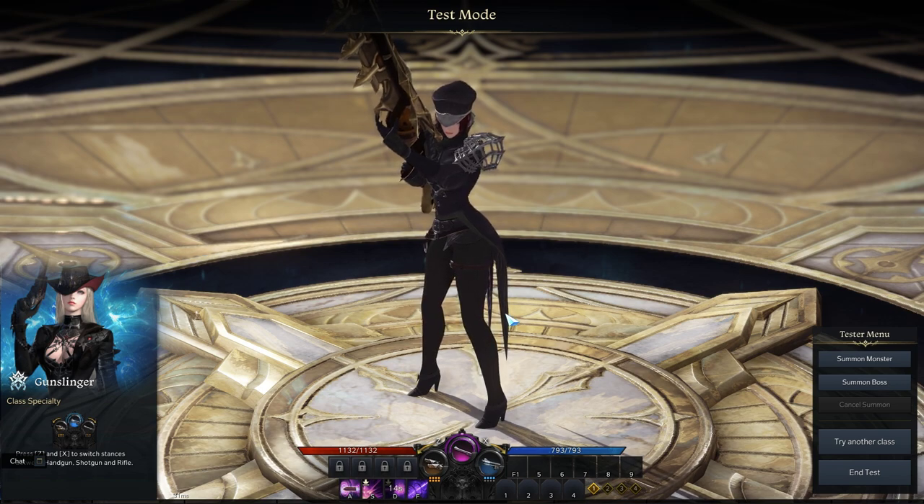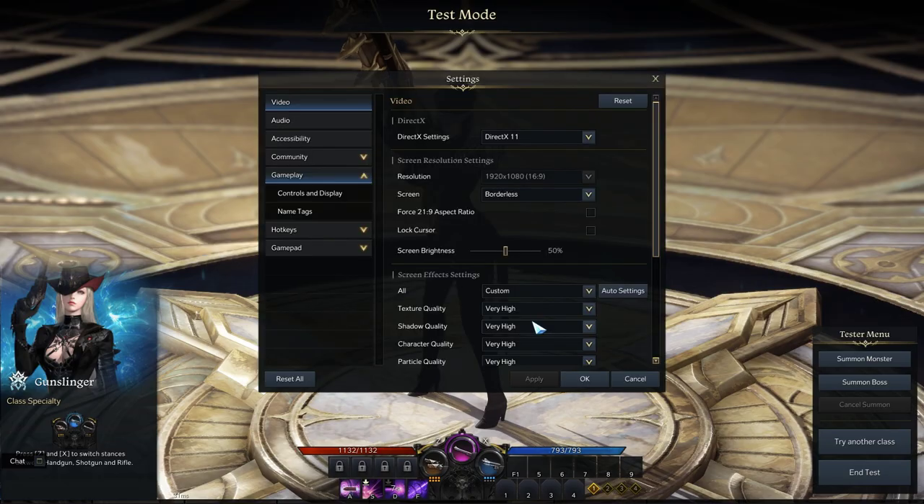In my opinion, auto-aim is an annoying feature and has potential for DPS loss. Let's fix this by turning off Cursor Aim.